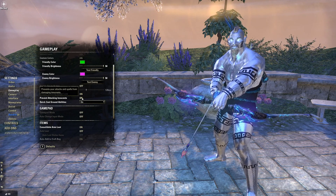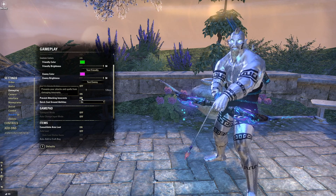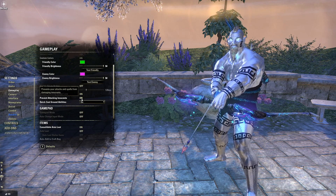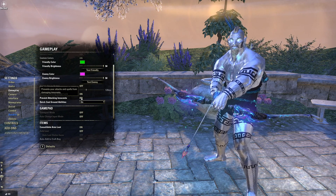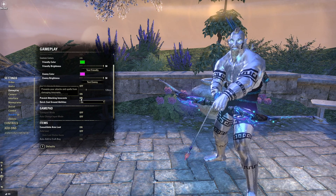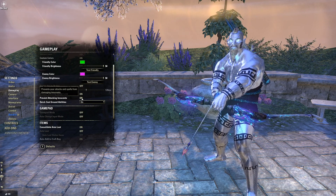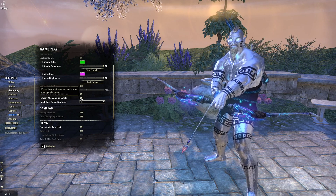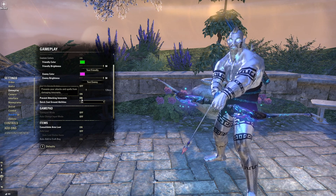Next up, prevent attacking innocents. This is a nice one, especially when you're new to the game. This will prevent you from accidentally firing an arrow into an innocent merchant in Tamriel and picking up a hefty bounty in the process. Turn that on unless you really want to kill NPCs in town for a quest or the Dark Brotherhood. I usually just leave this on.